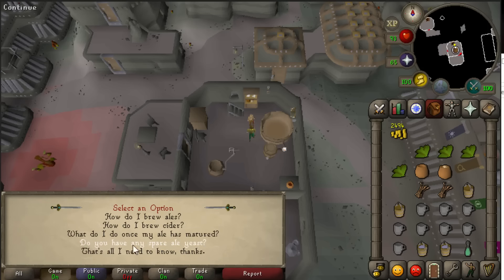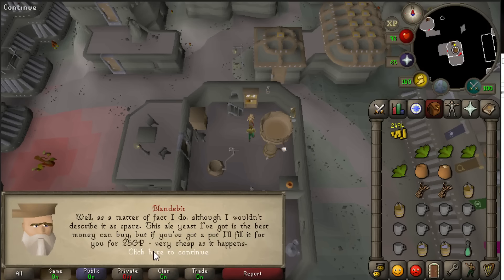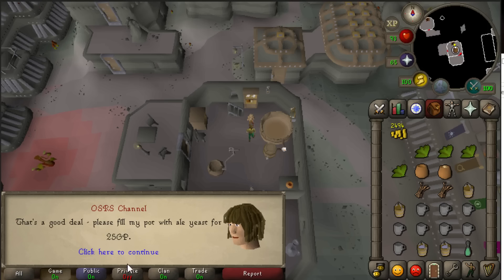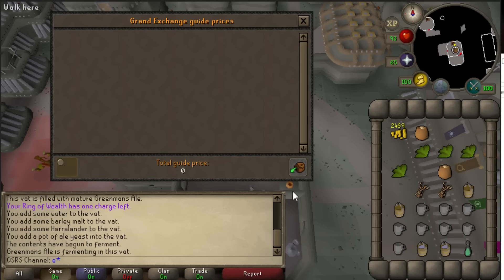Keep pressing spacebar and here you can pick the option 'Do you have any spare ale yeast?' If you click on this option he will ask 25 GP for ale yeast, so here you can buy your ale yeast as well. But for that you will have to bring an empty pot - you can find one here on the table. If you use the price checker on the ale yeast you will see it's like 1.6k on the Grand Exchange. It isn't traded that often but it's making great money - you can come here to Keldagrim, bring some coins and empty pots, and make like 1.6k profit on each ale yeast.